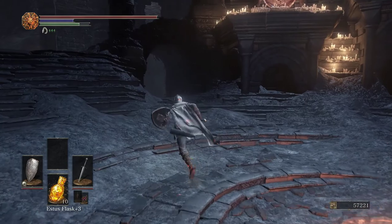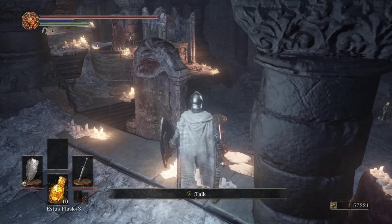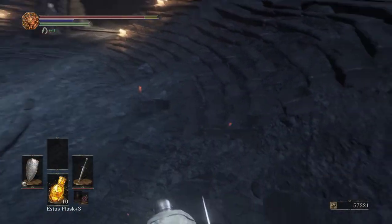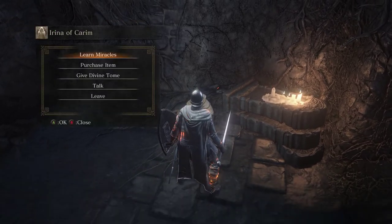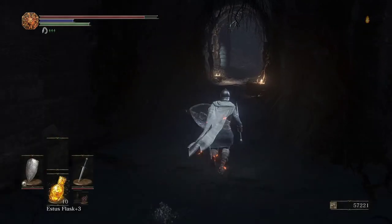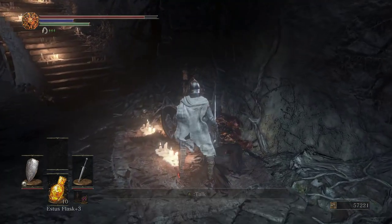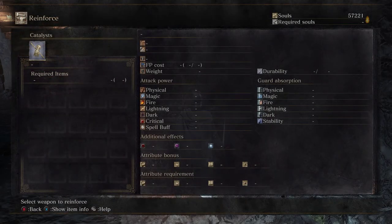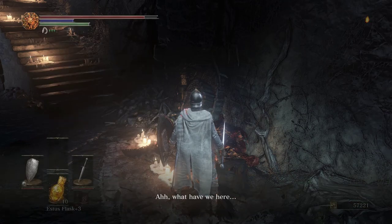I have tomes to give. Did I see a talk option up here? I can talk to him here. I don't have a tome for her, do I? I bought all those. Give piracy tome. He doesn't like the grave warden one, and he won't like this one either.